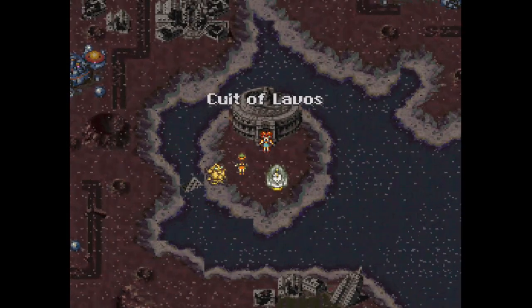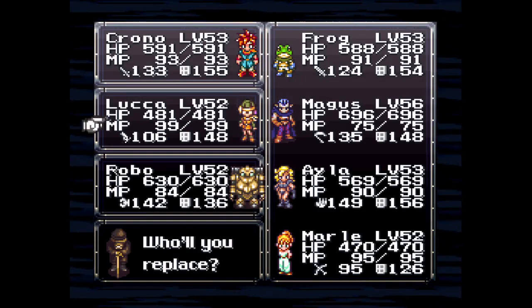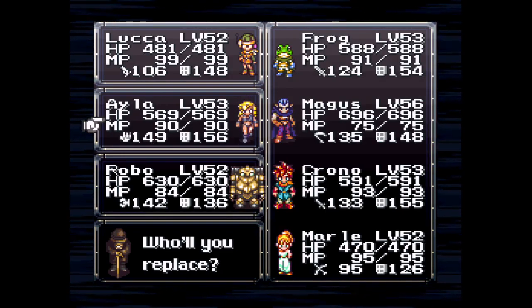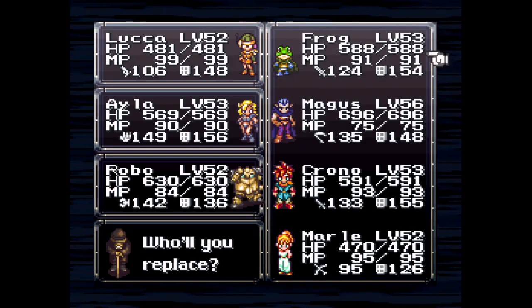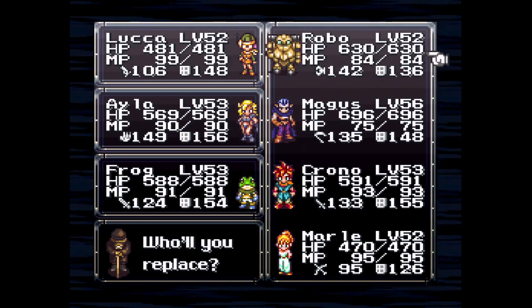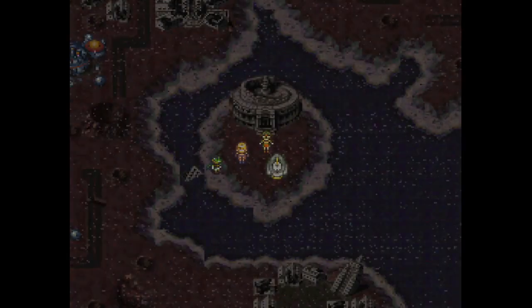We're going to the Cult of Lavos. Chrono is great against the boss of this area, but Luka's better. Also, Isla is surprisingly helpful here. And I'm going to bring Frog, because Frog needs superior healing. Sorry Robo, you're just not great at healing people yet. We'll work on that.